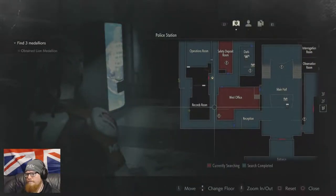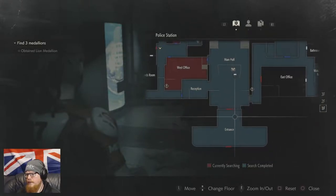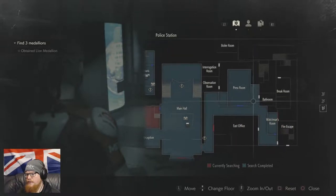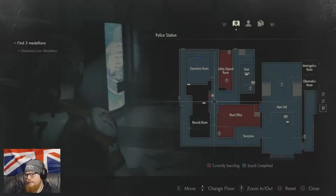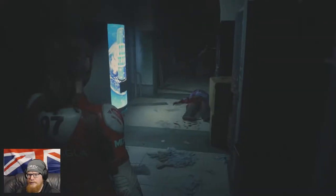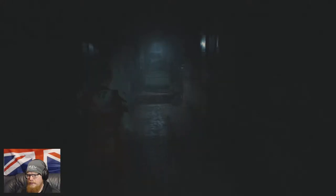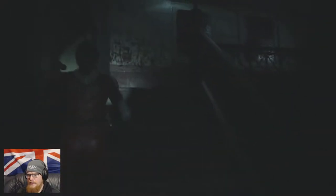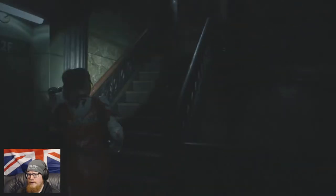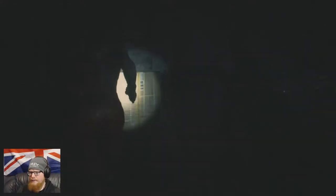So we can't get through there. That's the dark room — that door's now locked. East office. I wonder if we can go to the east now. We might be able to go back to the east — but we can't just get around, we've got to go this way, which is a little bit of a pain. You can stay there, buddy — you're not going nowhere. Did we go up here? Yeah, we did — because this is the way to the library.